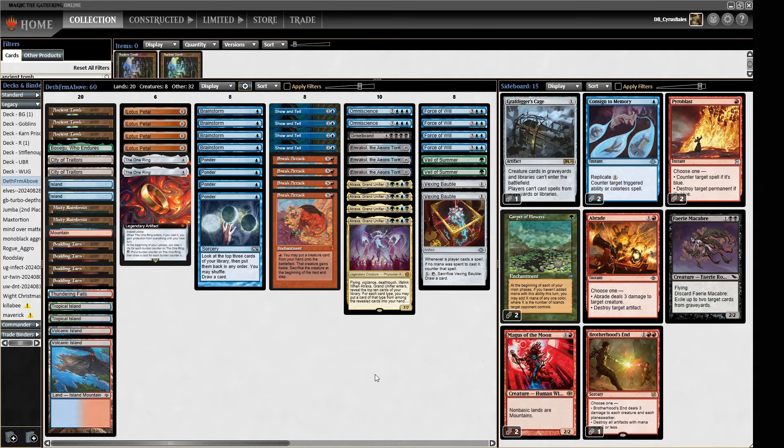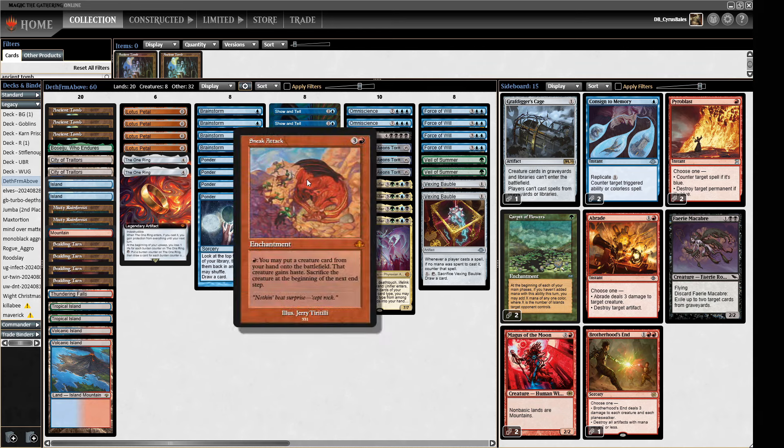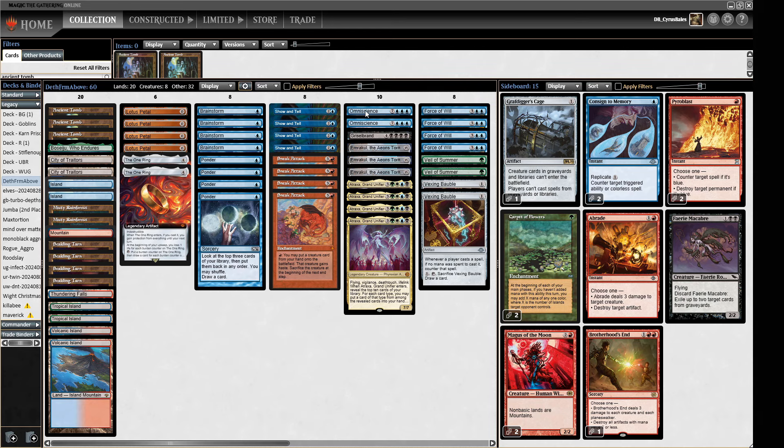Hello and welcome to Crucible of Words for more dedicated Legacy action. For today's midweek meta deck we are playing DethFrmAbove's Sneak and Show deck. This deck is exactly what you'd expect — we're using Show and Tell and Sneak Attack to put in some giant monsters. We've also got an Omniscience we can put in with Show and Tell so we can hard cast our giant monsters as well.